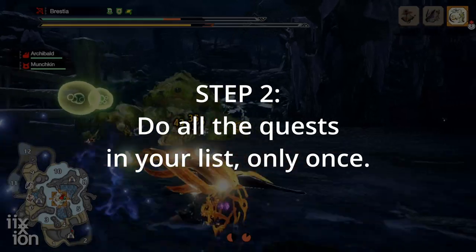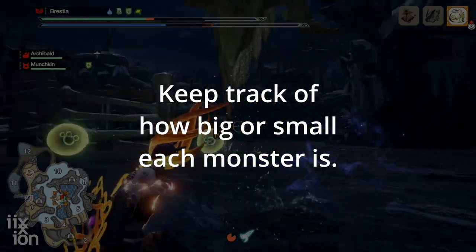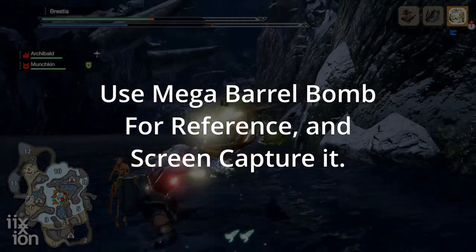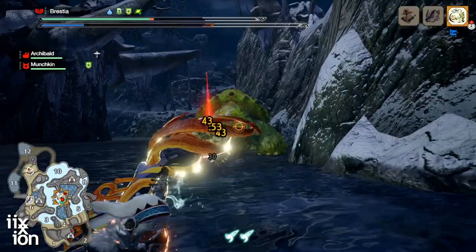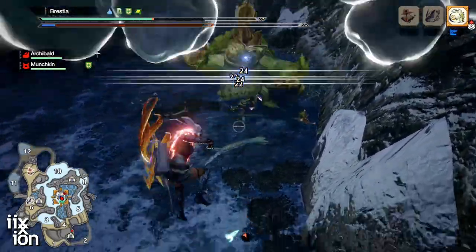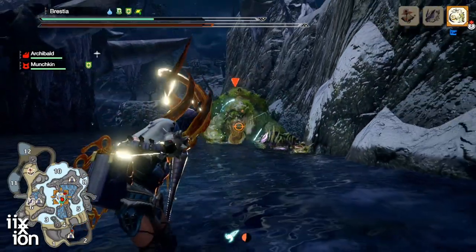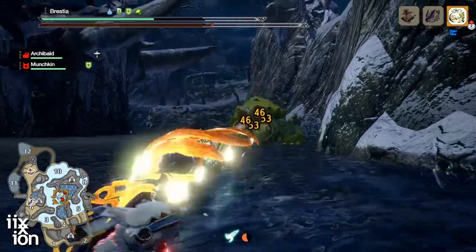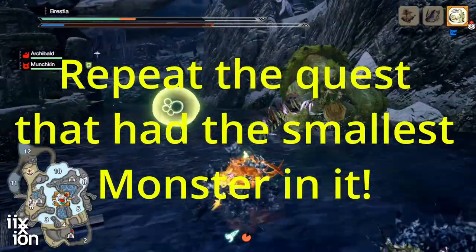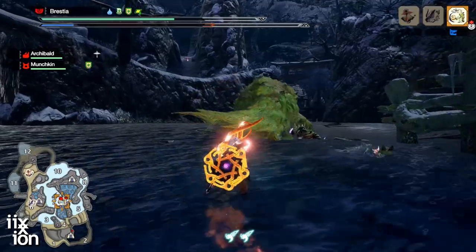The second step is to simply start doing all these quests on the list, keeping track of how small the Tetranodon is in each quest. Use screen captures with some item for reference, like a Mega Barrel Bomb. Once you've cycled through the list, go back and check your screen captures to find the Tetranodon with the smallest size — one of them should look a lot smaller than the others. If they all look about the same size, cycle through them again. One of these seven quests will give you an obviously smaller monster. That is the quest you're going to spam. It will only take a few more repetitions after that to get the crown, assuming you haven't already gotten it just cycling through once.